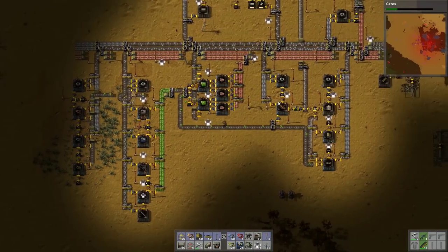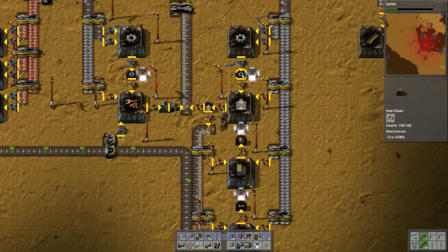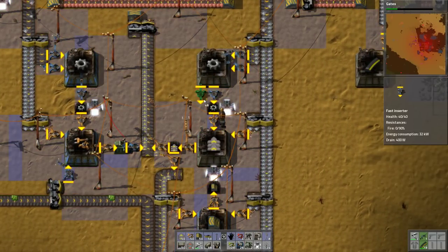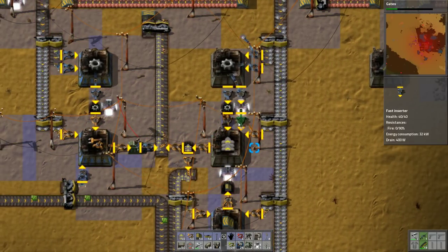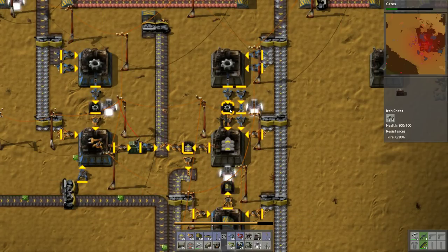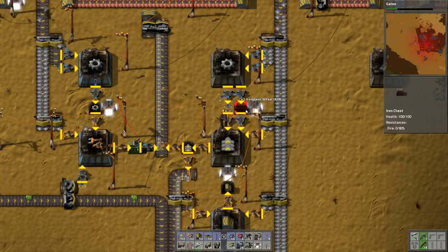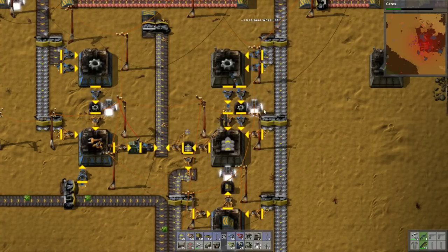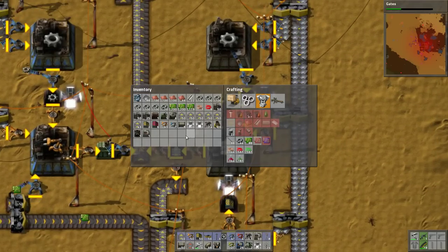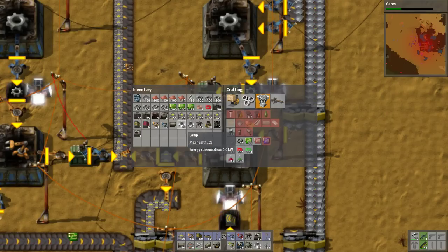That's kind of the way that I wanted to do it earlier. I don't know if I did the same thing somewhere else, but this one maybe. This one would also be a good spot to do that. We'll do this one the other way. I've never really used a lot of these green ones before, so it's kind of fun to use some more wiring.